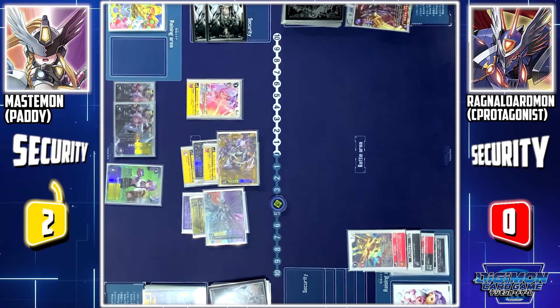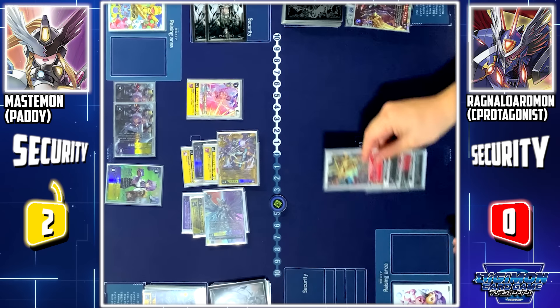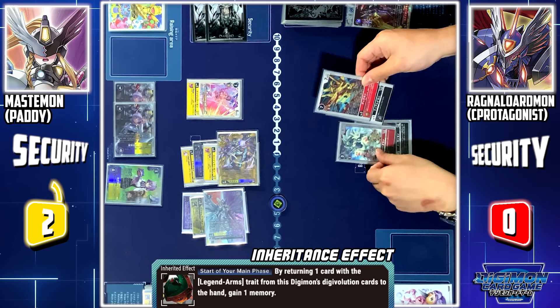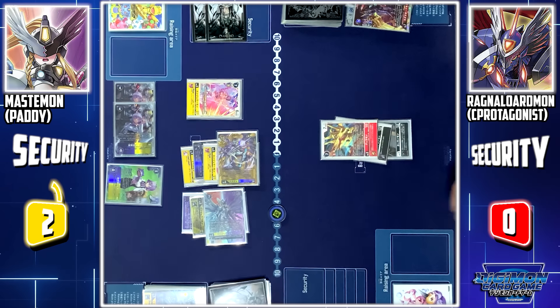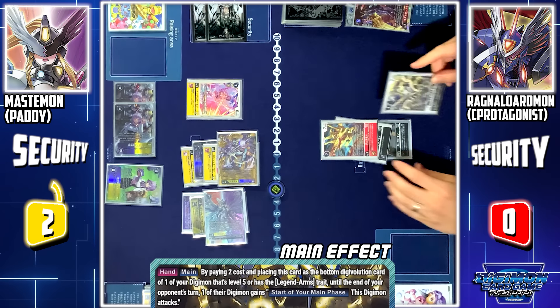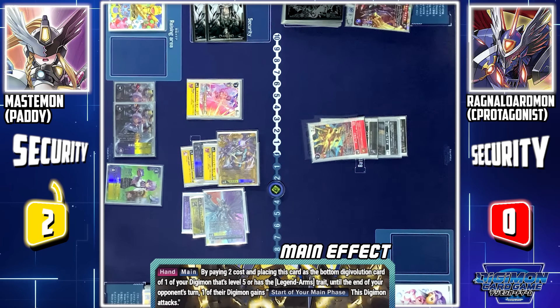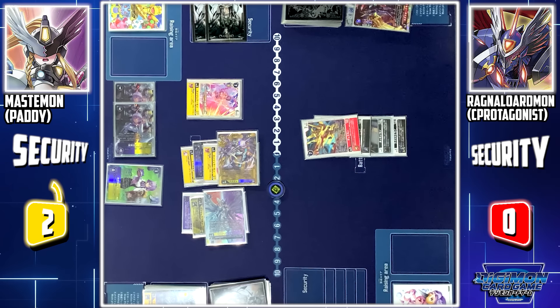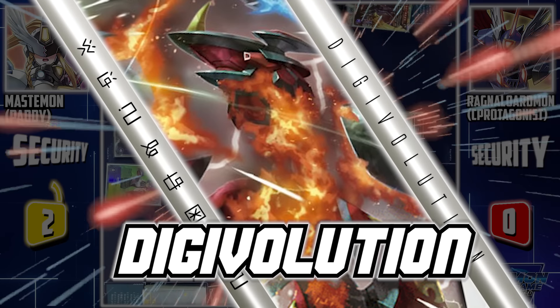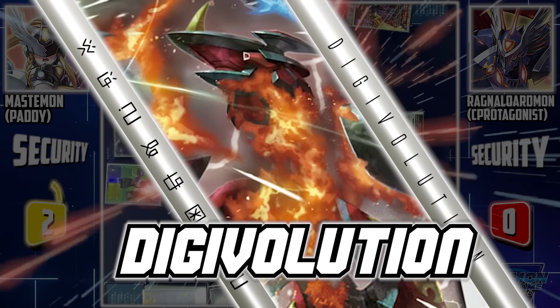My turn, draw. Jorubon to battle area. At the start of my main phase, Plotmon skill: I'll return Spadamon to my hand to gain 1 memory. Next, I'll activate Briway Ludumon skill from my hand: by playing 2 memory and placing it under Duramon, until the end of your next turn, one of your Digimon must attack at the start of my main phase. My target will be Mastemon Ace. Finally, I'll end my turn by digivolving Duramon to Briway Ludumon. Briway Ludumon on-digivolve skill: one of my Digimon is unaffected by your Digimon effects until the end of your next turn. I'll give that effect to Briway Ludumon.